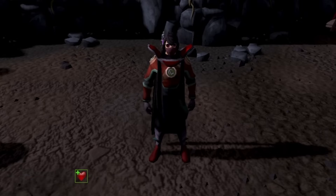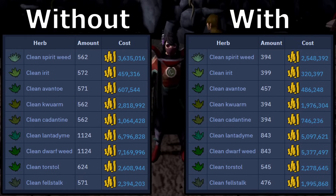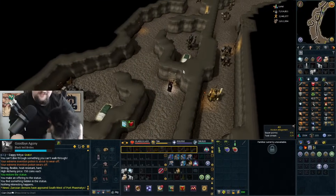I could sit here and try to convince you to spend 7 hours getting this outfit, or I could just show you the difference in herbs required to make 500 holy overloads with and without the outfit pieces and let you make your own decision. Let's move on to the next part — improving our herb runs.